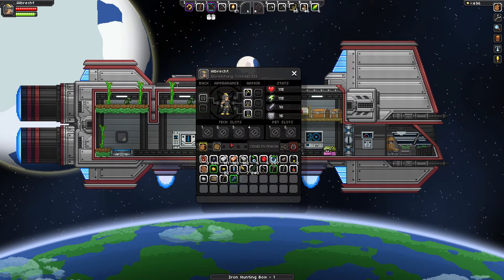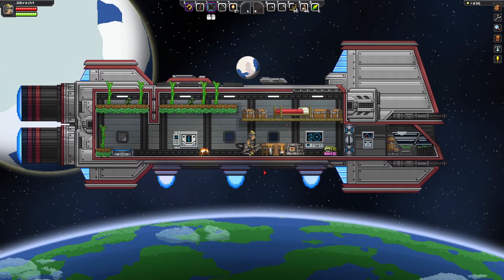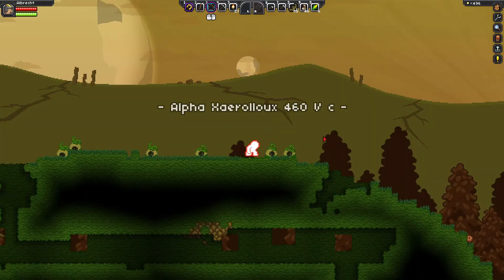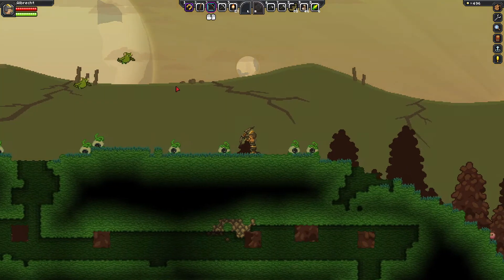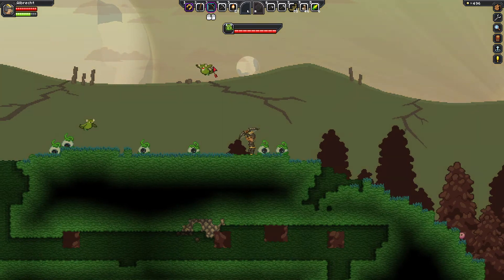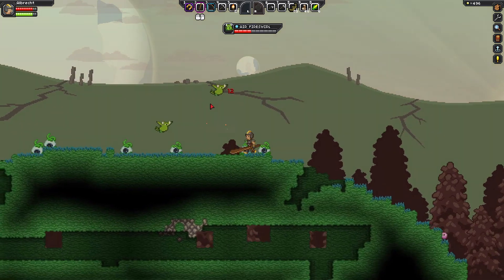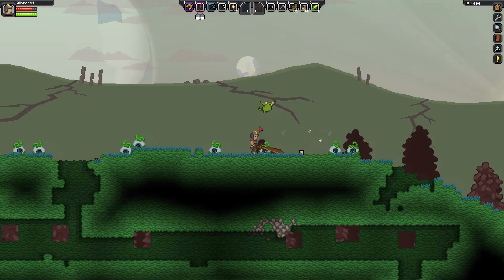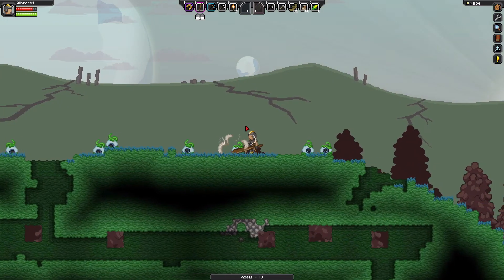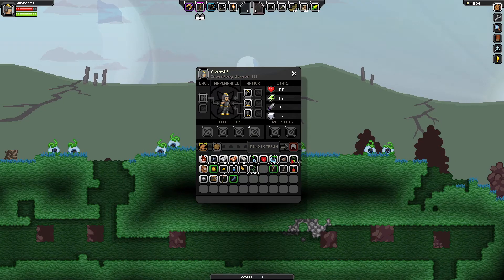And I have my distress beacon. So let's go put it down and deal with whoever is coming. Now let's show you how to use the hunting bow — you simply click and release. As you can see, half the health is gone on these weird looking bat things. We'll just finish them up with the sword quickly. Now that I've shown you how to use it, let's place our beacon.